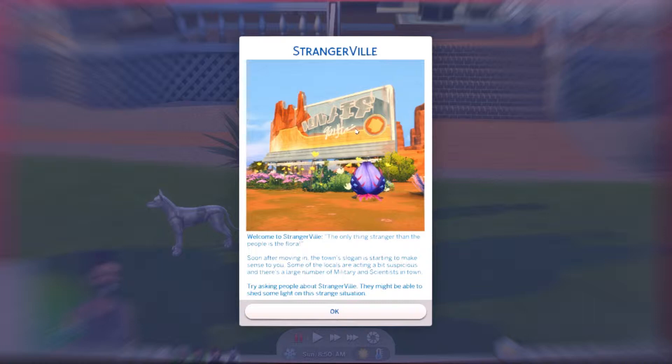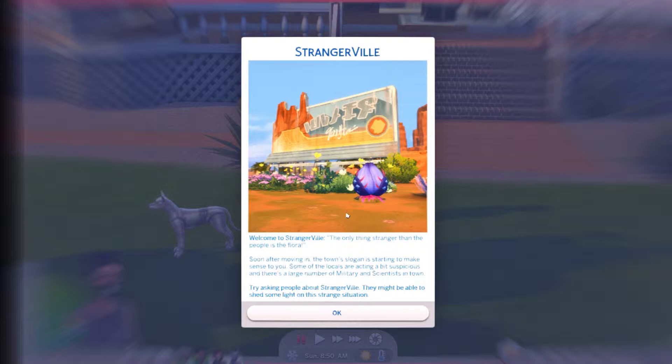When you load into StrangerVille and load into your home, it pops up this beautiful brochure saying, 'Welcome to StrangerVille — the only thing stranger than the people is the flora.' Soon after moving in, the town's slogan is starting to make sense to you. Some of the locals are acting a bit suspicious, and there's a large number of military and scientists in town. Try asking people about StrangerVille — they might be able to shed some light on the strange situation.